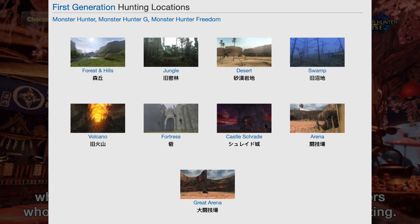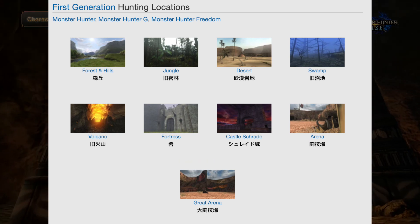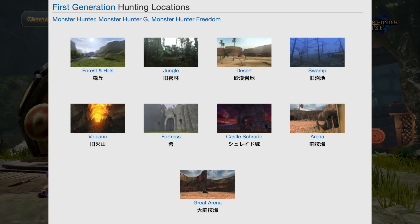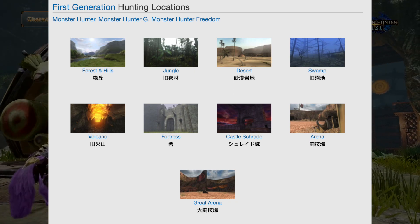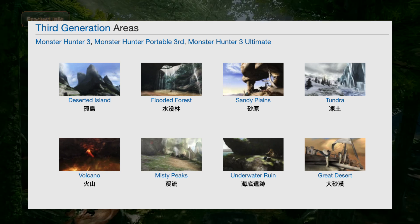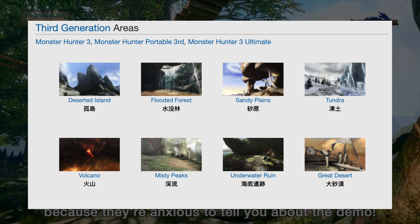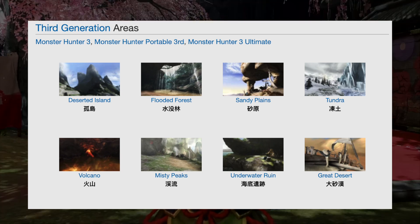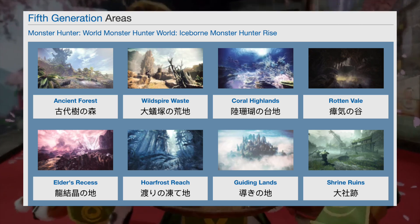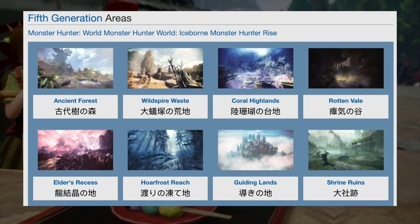In the original Monster Hunter, we got five areas: the Forest Hills, Jungle, Desert, Swamp, and the Volcano, plus a couple of areas for the final bosses and two arenas. In Monster Hunter Tri, we got the Deserted Isle, Flooded Forest, Sandy Plains, Tundra, and Volcano as the original five. And in Monster Hunter World, we got the Ancient Forest, Wild Spire Waste, Coral Highlands, Rotten Vale, and Elder's Recess as the first five.